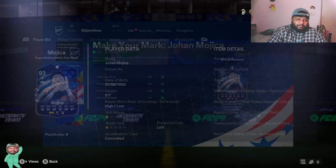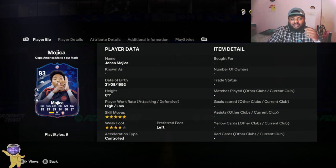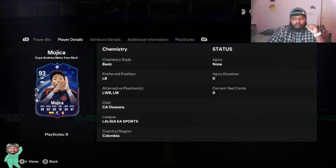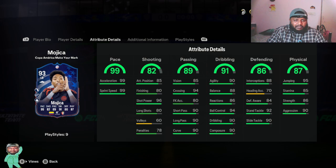Let's look at the card before collecting the rewards. Five-star skill moves, four-star weak foot, preferred foot is left. He is a left back, with alternate positions at left wing back and left mid. Having a left-footed left back is actually really good — I always feel that having a left-footed left back and a right-footed right back helps out a lot. Now let's look at his stats: 99 pace.